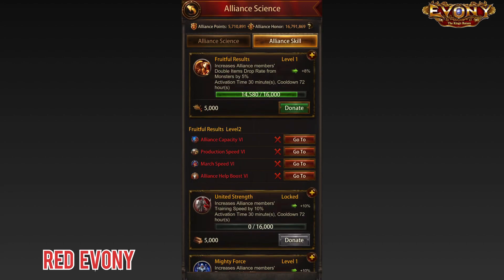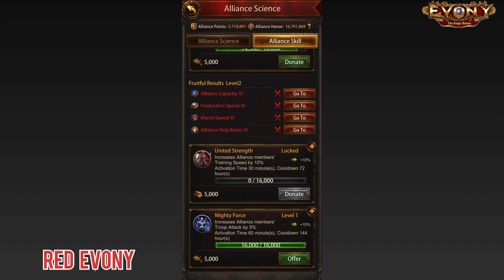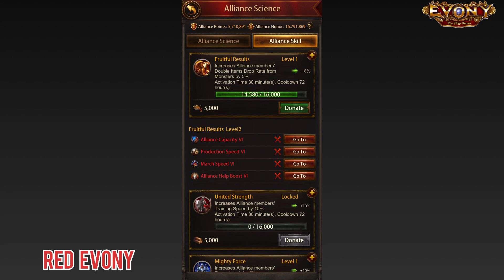Here's the thing that gets me. The first issue I have with the Alliance skills is the activation time. In my opinion, the activation time is way too short. Take Fruitful Results for example — when you activate this, it's only active for 30 minutes, and that is the same for all three levels. If we look at Mighty Force, the one that gives you increased attack for all your members, it's only active for 60 minutes — the same from level one to level three.